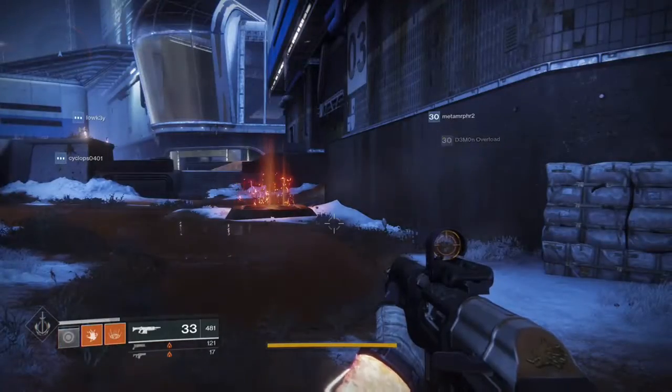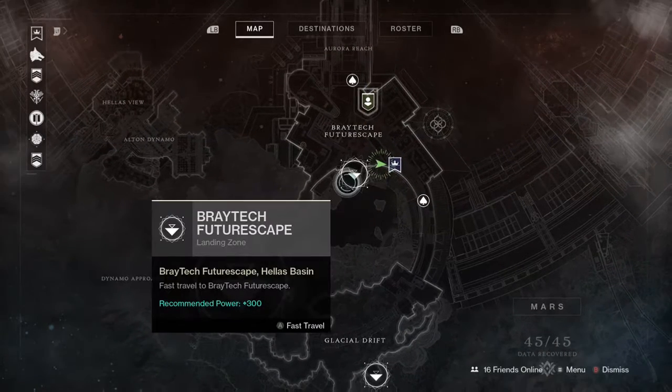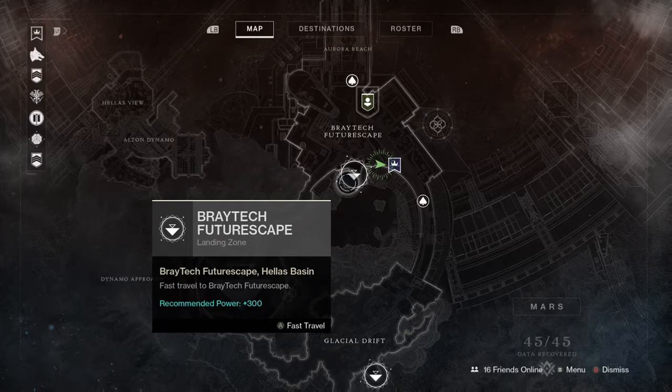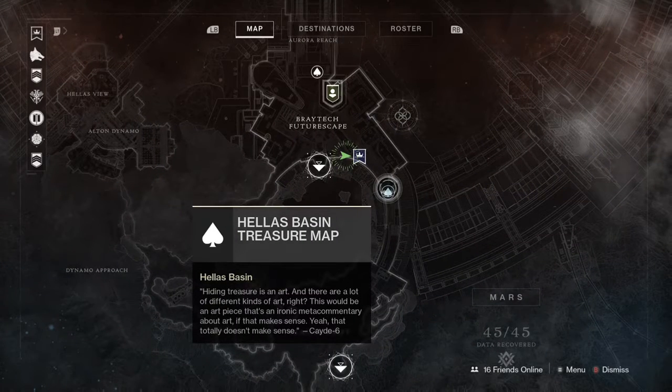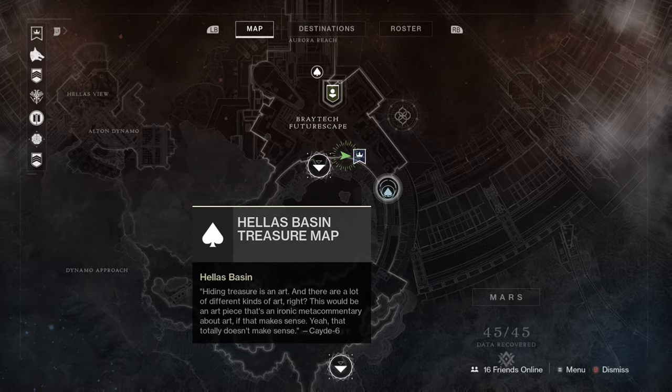Looking for the other two, we have landed over by the main Braytech building — Braytech Futurescape landing zone. You're gonna wanna hug the wall there, and it's right on the bridge. Hiding treasure is an art, and there are a lot of different kinds of art. This would be an art piece that's an ironic meta-commentary about art, if that makes sense. Yeah, that totally doesn't make sense.